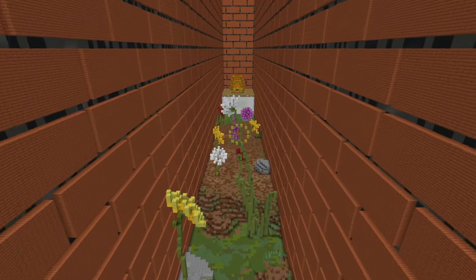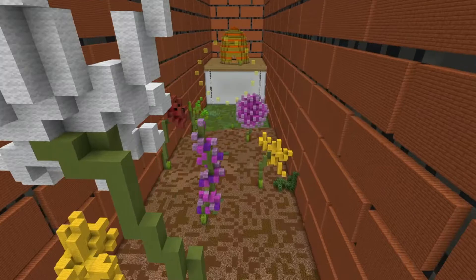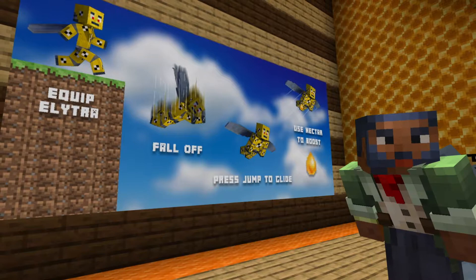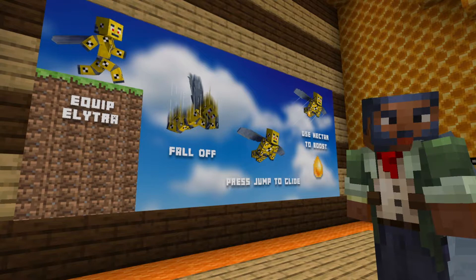We recommend that all players visit flight school a few times before they play the map. This ensures they are familiar with the game elements such as flying, boosting their flight path, or simply landing safely. It will also enable teams to evaluate and reflect on their own players, which will be crucial for strategic development.